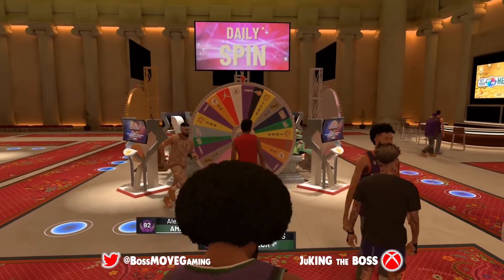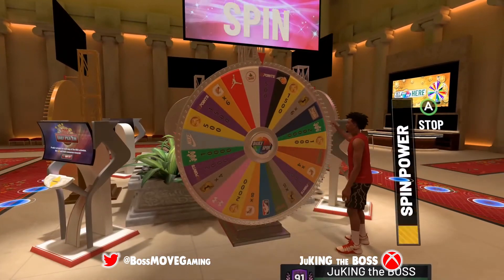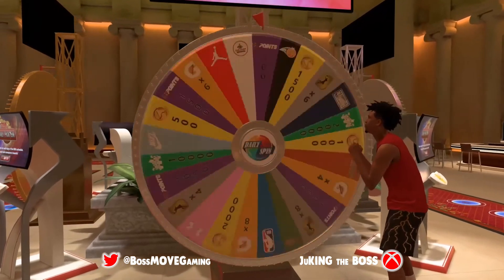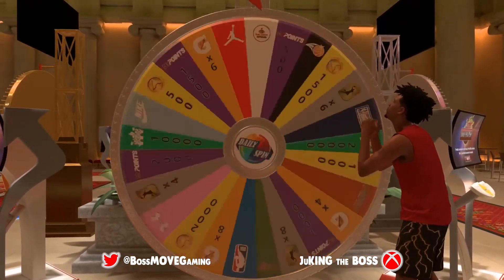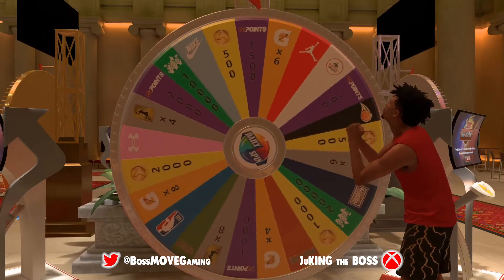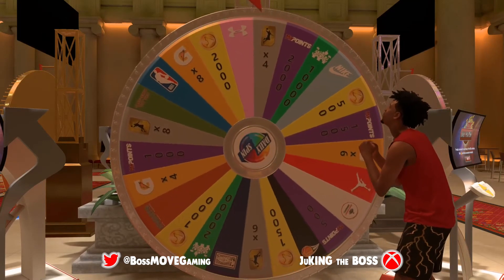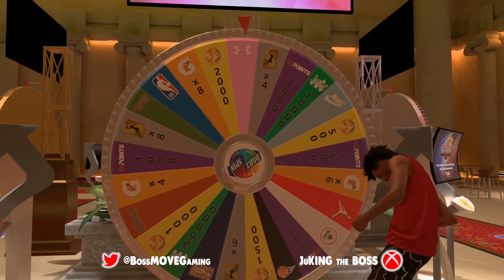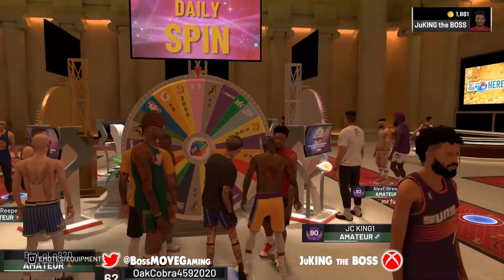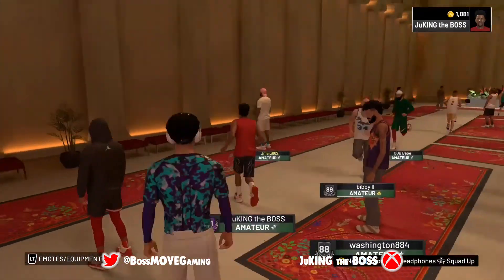First of all, every day you want to do your daily spin. Now the daily spin has been really bad for me this past week — I've either been getting a thousand MyPoints or an item for a shoe brand that I don't have. As you can see in this one, I'm getting an Under Armor shoe brand deal, but I'm with Nike so it doesn't really help me unless I just want to walk around the neighborhood with some Under Armor gear.